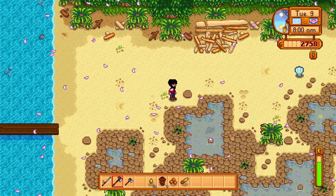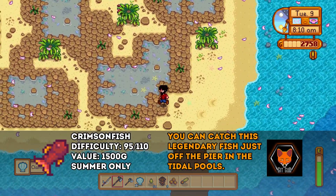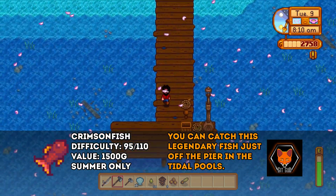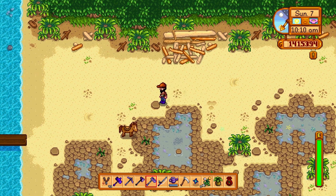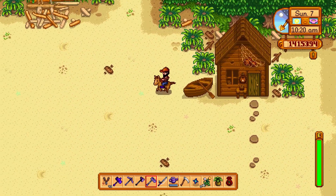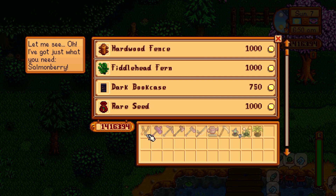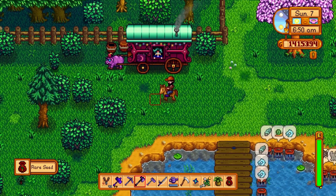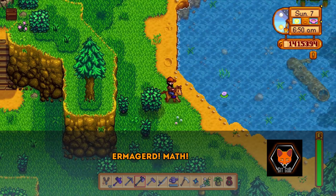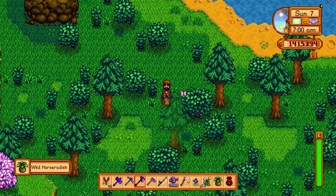The only other cunning tip here is about the clam. It's a universally neutral gift — no one will love, like, dislike, or hate it; they'll just be okay with it, giving plus 20 friendship. But here's the trick: if you get ambushed by someone's birthday without a decent gift, you can give them a clam. On a birthday you get a times-eight bonus, so 20 times 8 is 160 friendship — equivalent to a loved gift.